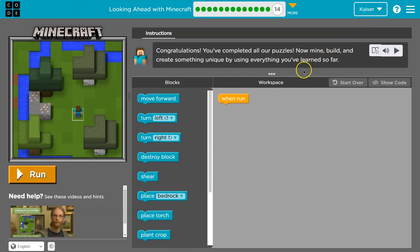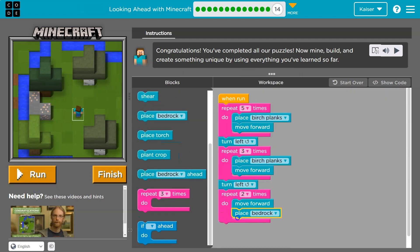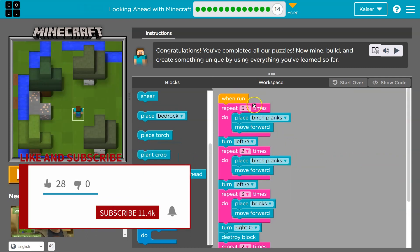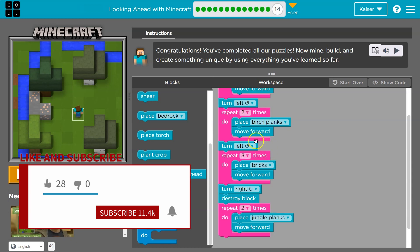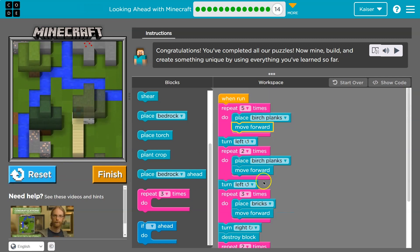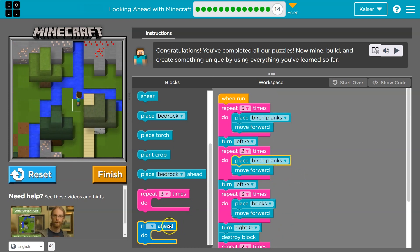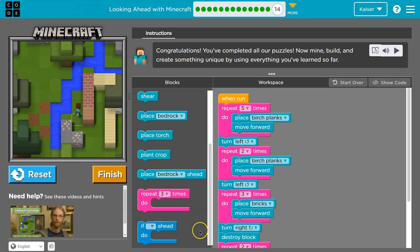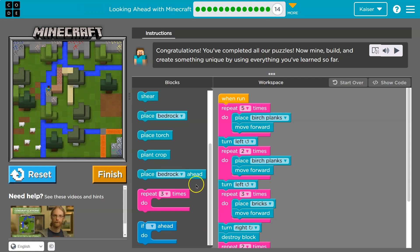Congrats, you've completed it! For my own creation: repeat five times — place a brick and move forward, repeat two times — birch planks and move forward, turn left three times over. I end up building this fun house with all these loops. They're so handy. And if you'd want to cross water, use an if loop to check if the water is actually there before doing so. This is my incredible house — ta-da!